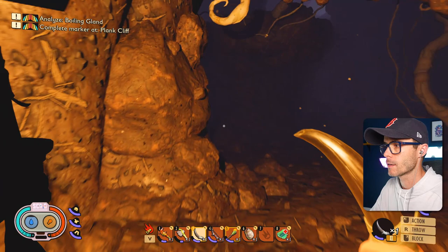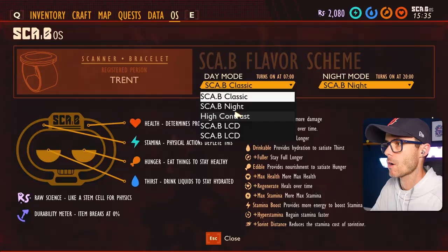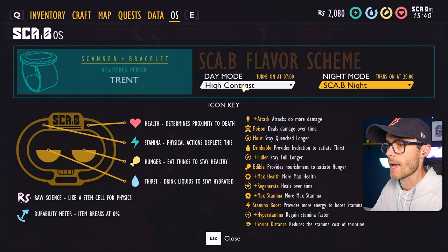I'm an ant, dude — I'm an ant just like you guys. Didn't you know that? 100% ant right here. Look at that, champ, I found a scab. I got a scab scheme. Let's change our scab — high contrast scab. Oh, I like this scab, that's a good one. You can see yourself a lot better.